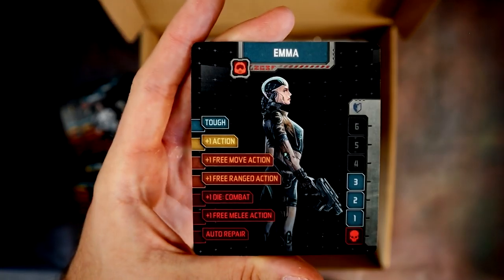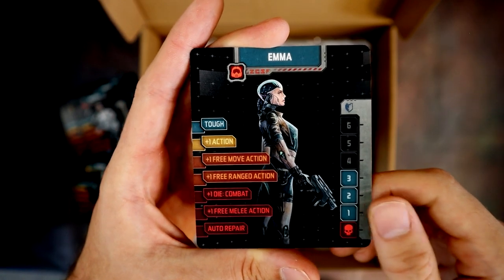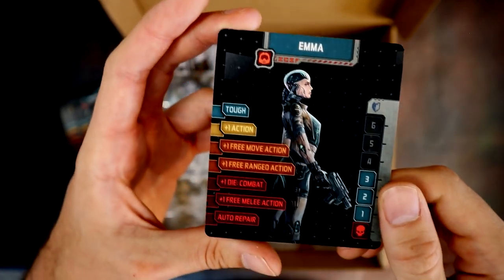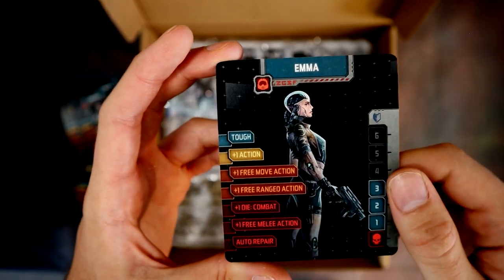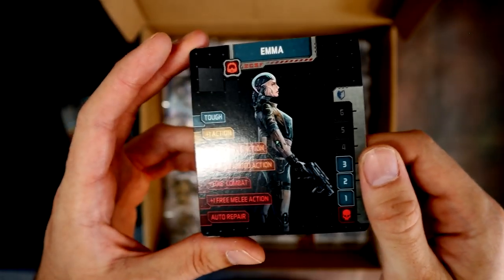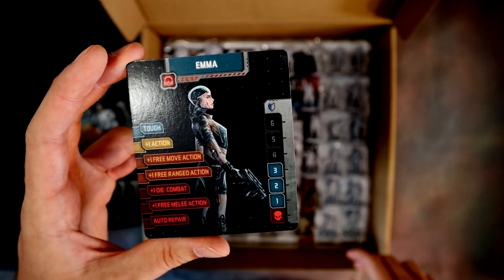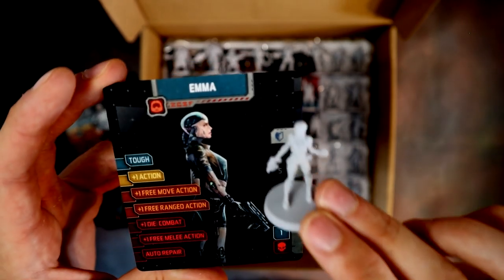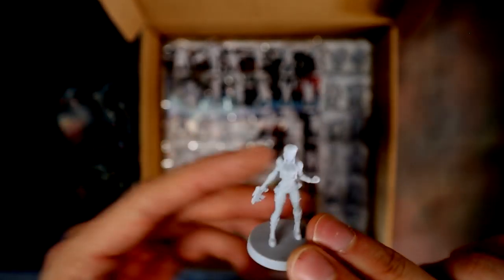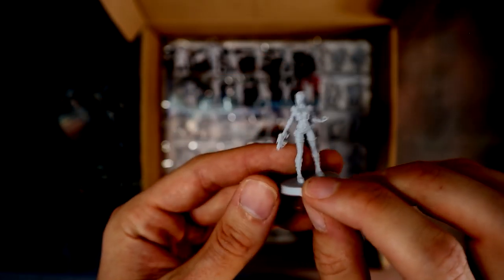Then we've got Emma — she looks like the AI robot from Ex Machina, doing the Turing test sort of thing. Her model has the piece on the back of the head and she's got a pistol.